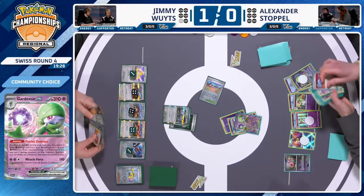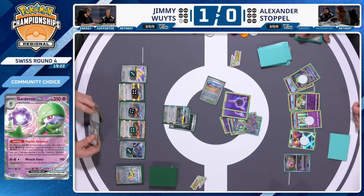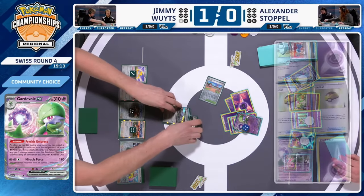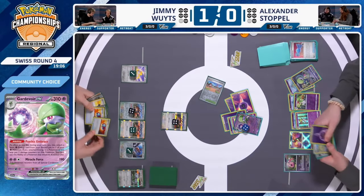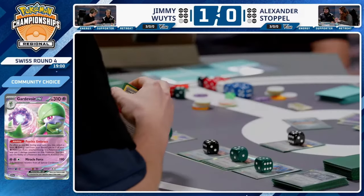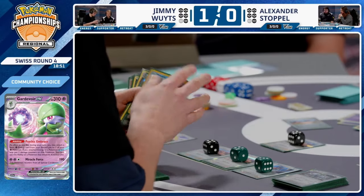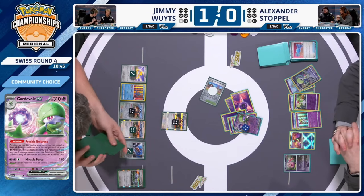Miracle Force is used, going down to 270 HP, taking out the Steelix. Dodrio is now in the active spot. There's a Damage Pump — is it possible for Jimmy to take the KO here? You'd need nine damage counters on a Dodrio — two Damage Pumps and one Zooming Draw. A Manaphy comes down. With two copies of Damage Pump and Zooming Draw activations, Ballistic Beak via nine counters would deal 270 plus 10 equals 280 damage — more than enough to KO Gardevoir EX.